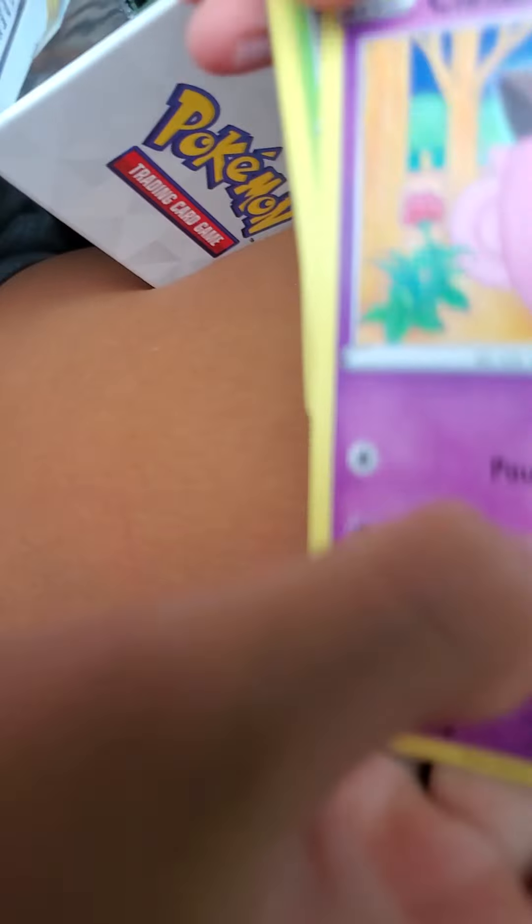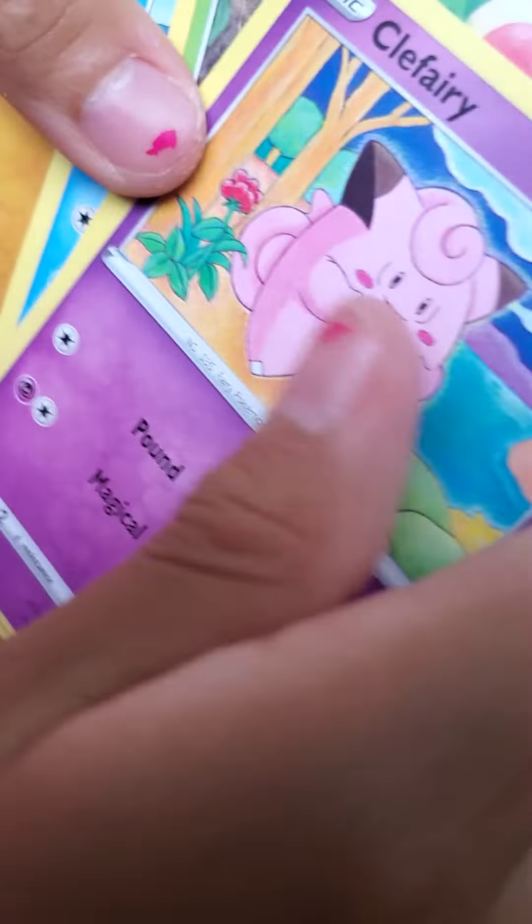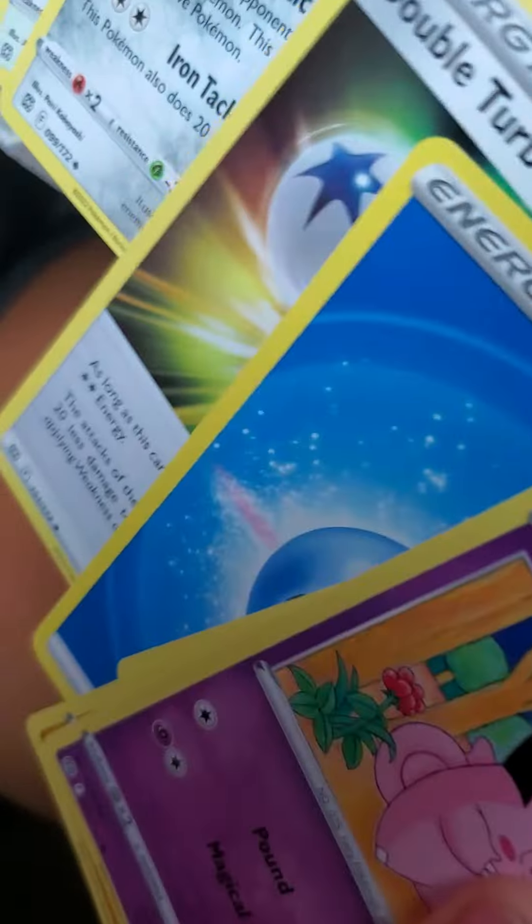I don't think we got a V or a V-Max. GXs are like pretty rare now. Back card: Clefairy, Cherubi, Sawk, Corphish, Gullet, Malamar — another Malamar! One should be a giveaway, that's usually better than we get. Two holos of the same card — like one day I got two Flareons, both holo. And Double Turbo Energy.